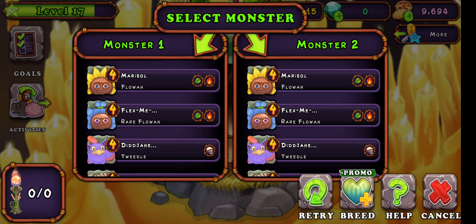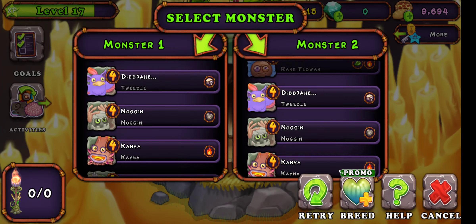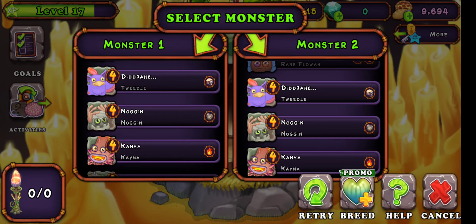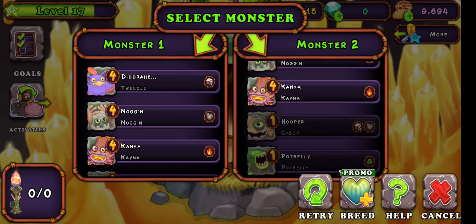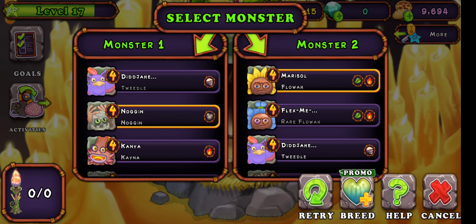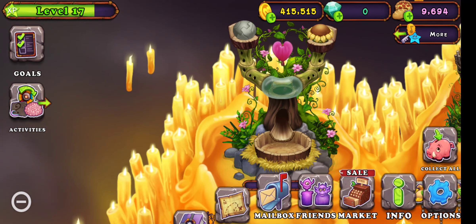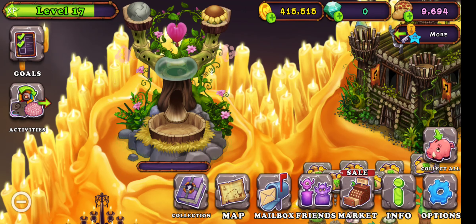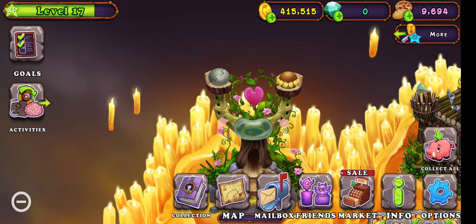It's a promo right now. This is how I breed it — this is not 100% that you can get this. This noggin and the normal one. I didn't get it, so just try it, try it many times, maybe you can get it.